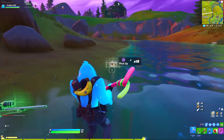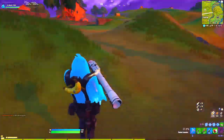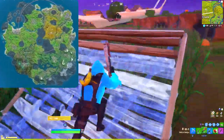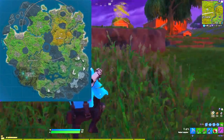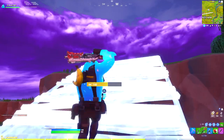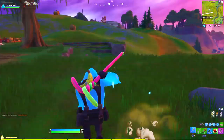Now that might seem like a lot at first, however 12 chests, llamas, or supply drops really isn't that hard to get. For this challenge I recommend dropping on the outskirts of the map at points of interest on the edges where no one will go, so you can have a whole POI to yourself and just open a ton of chests. You need to do this 3 times to get 3 Gold Scavenger Medals.